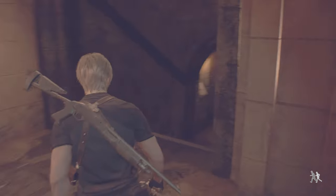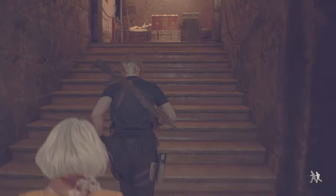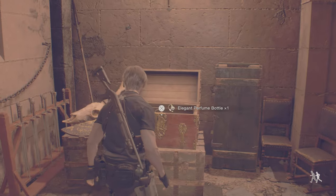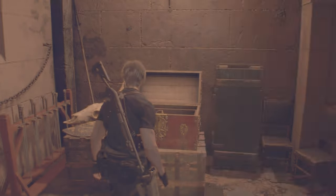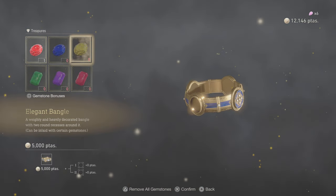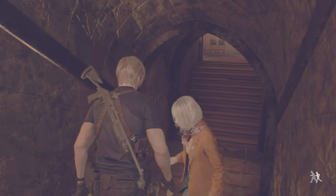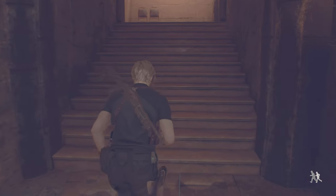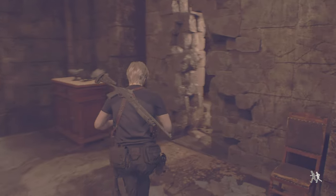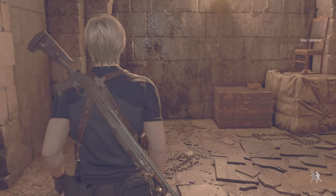More gunpowder. What's down here? An elegant perfume bottle. Can I combine it with something? I only have one. If I get another gem it'll be sweet — I can sell it off straight away. I can upgrade, I can buy my Broken Butterfly.